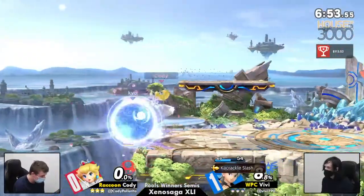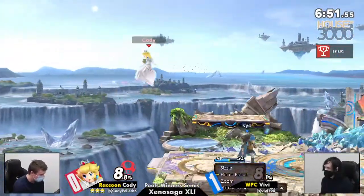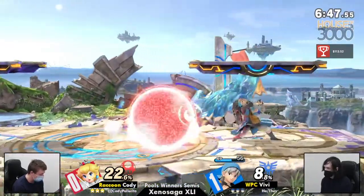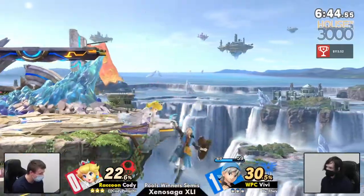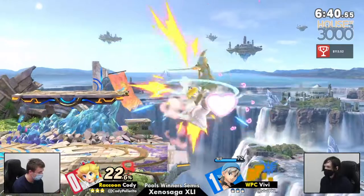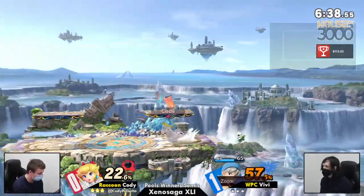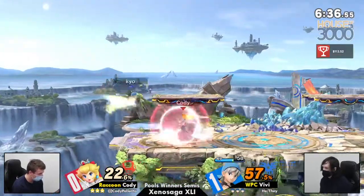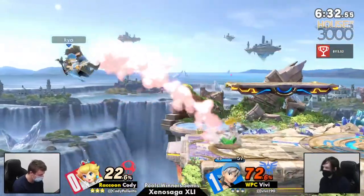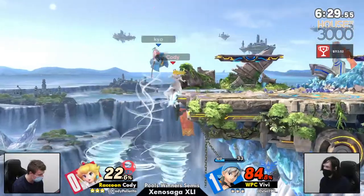Watch your shield already — that does so much damage, so much shield damage. So Cody bringing things to Small Battlefield. I like this pick from Cody. Decrease the size and force Hero to come to you, force him to fight you. Because Vivi had so much room to run around in game one on TNC, and we could see he was getting buff after buff.